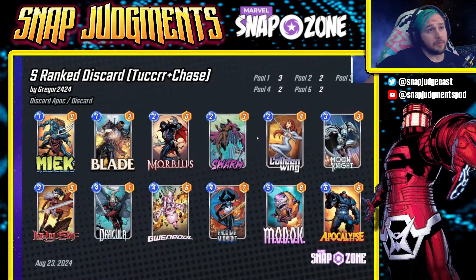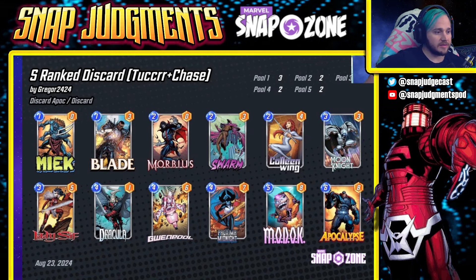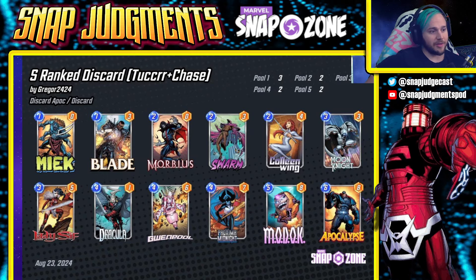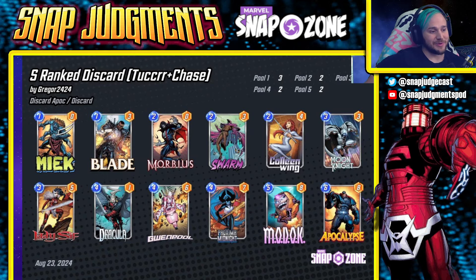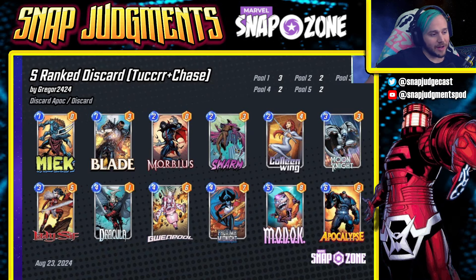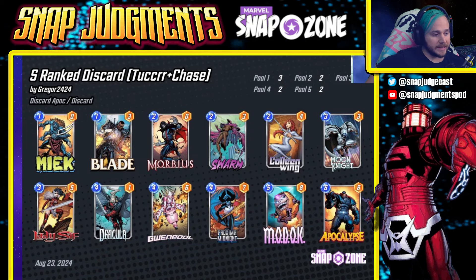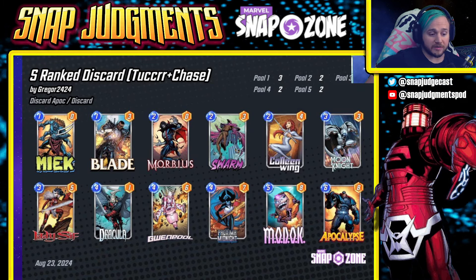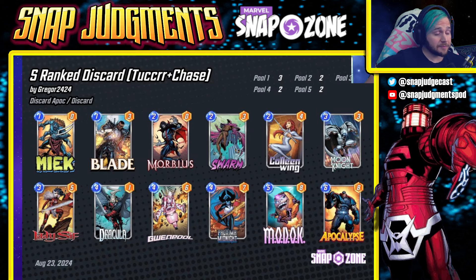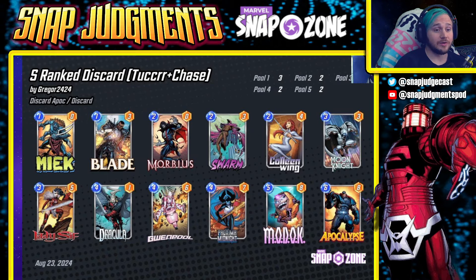Next up we have this beautiful list from two champions — one King, the other being Chase — two wonderful humans from the Snap community. This is S-Ranked Discard. It runs Meek, Blade, Morbius, Swarm, Colleen Wing, Moon Knight, Lady Sif, Dracula, Gwenpool, Proxima Midnight, Modok, and Apocalypse. I was playing on stream last night — I usually don't do well with discard but I was doing pretty well with this.